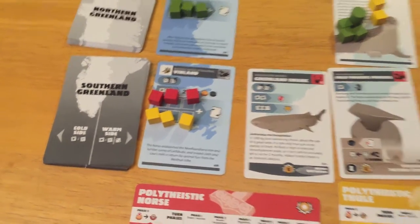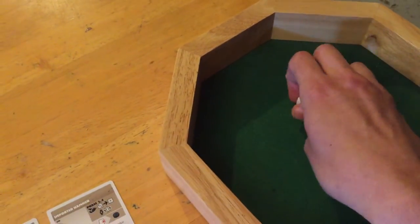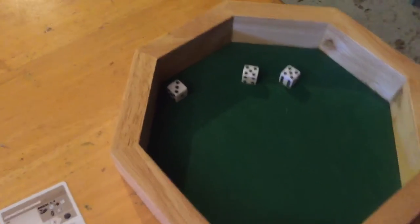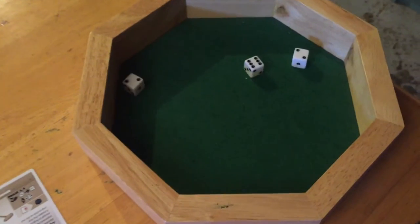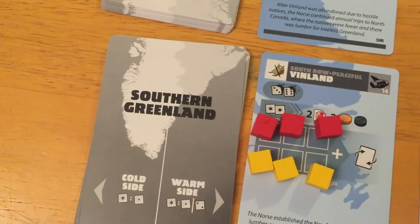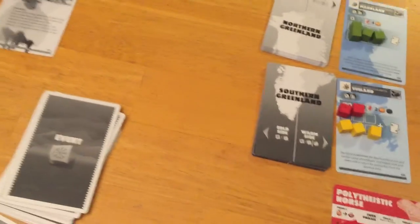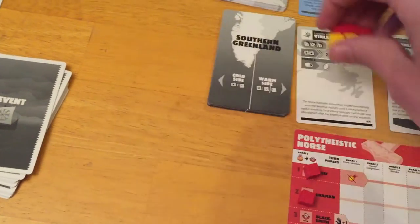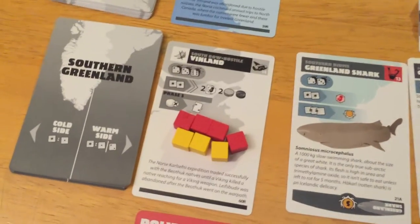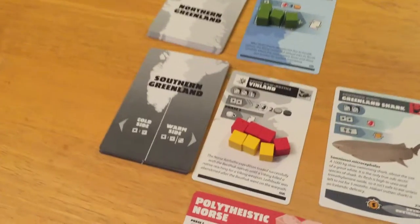We'll start resolving with the Vinland colony. Yellow has three people there versus red. They roll two, two, and five — nobody scores hits. Red retaliates but nobody dies. Then yellow gets to hunt — rolling three dice with threes and sixes killing them. Two successes and a six — that's exactly what was needed. They lose a guy but win two colonists back. And because of the six, the colony flips to hostile.